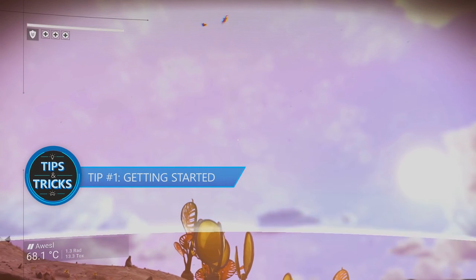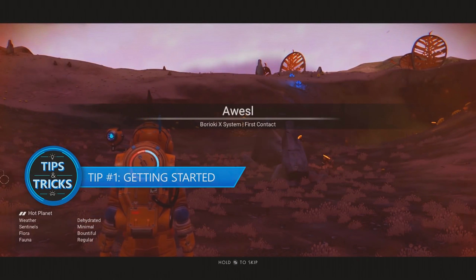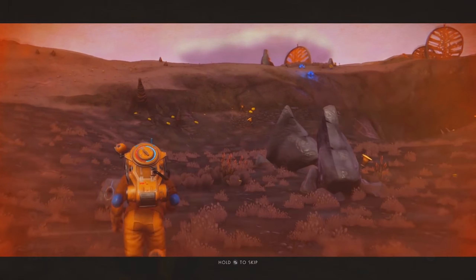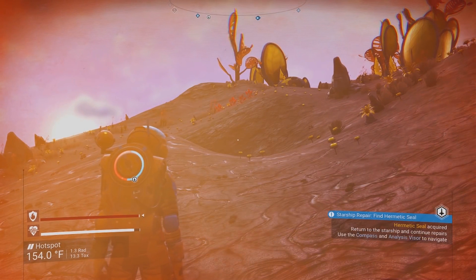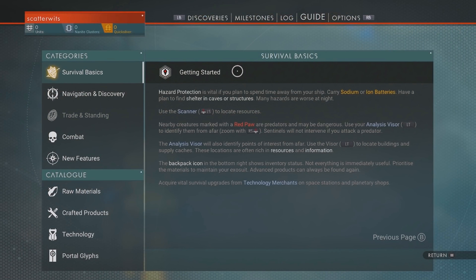Tip number one: getting started. First off, you'll likely spawn on a planet with some sort of environmental hazard that your spacesuit will need to deal with, and finding protection before it gives out might be tough. Look for sodium, because that's what you'll need to recharge your suit. Regardless of your spawn planet, it's worth your time to check the guide, and while you're in the menu you might as well take a second to adjust your settings.